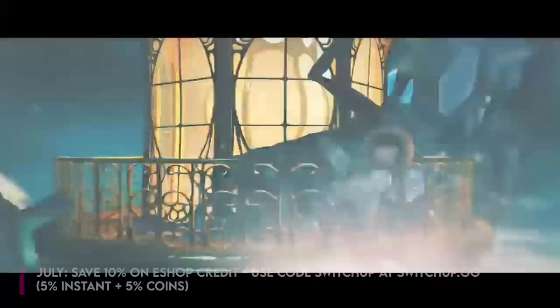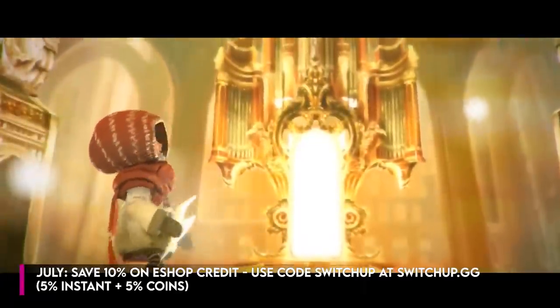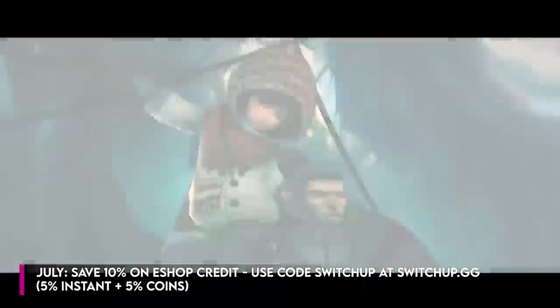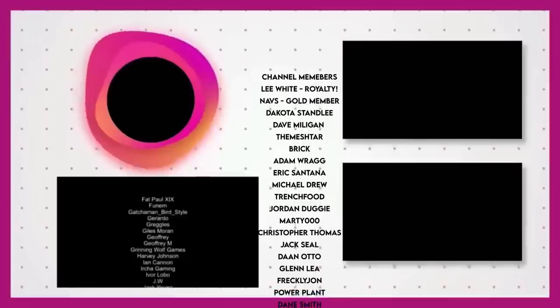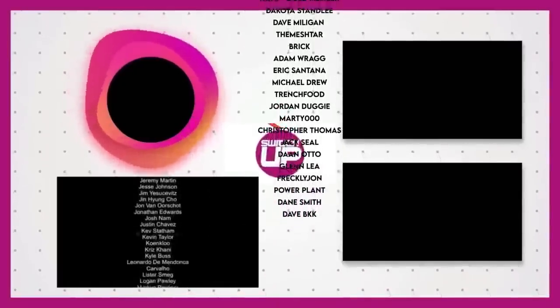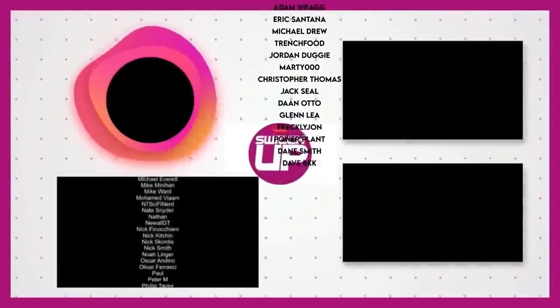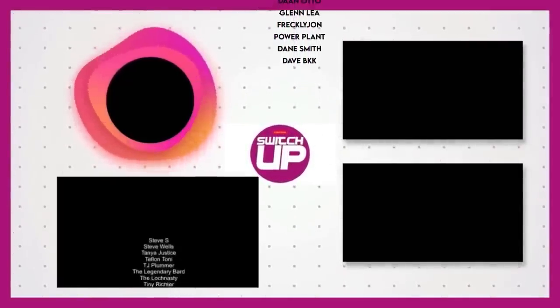As we said at the start, our website peeps have extended that 10% discount. Use code SWITCHUP to save 5% instantly, and you get 5% back in SWITCHUP tokens over at switchup.gg — and we get a little kickback from Nintendo. If you're struggling to find friends to play with online, please do join our Discord. There's a link to that in the description, and there's a great little SwitchUp family over there, quite helpful as well when they want to be. For all for Switch, all the time, keep it SwitchUp. Cheers, guys. See ya!